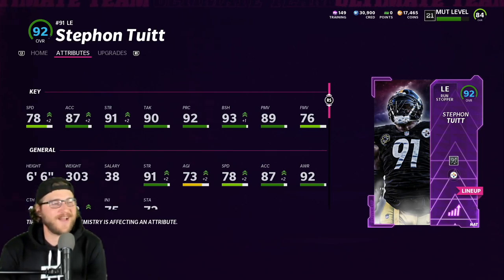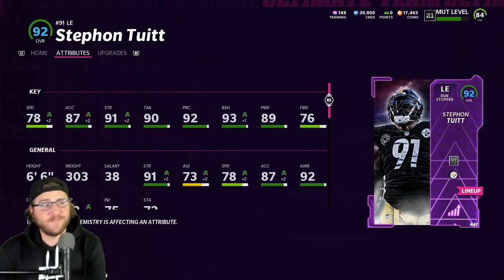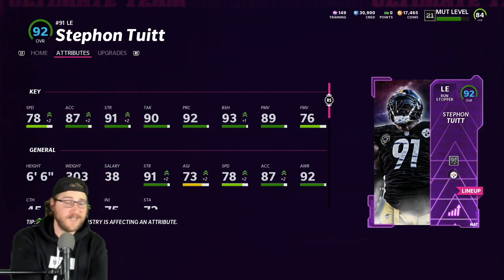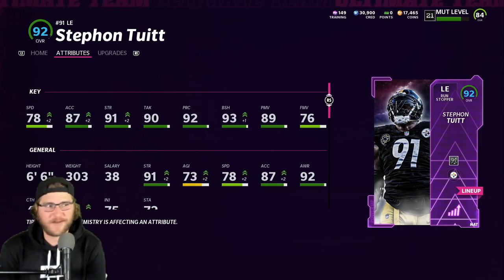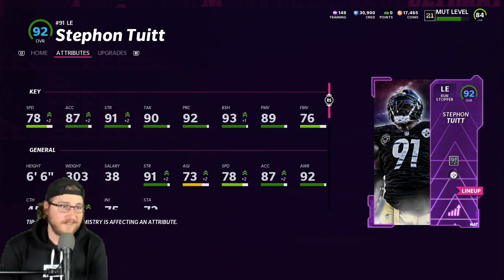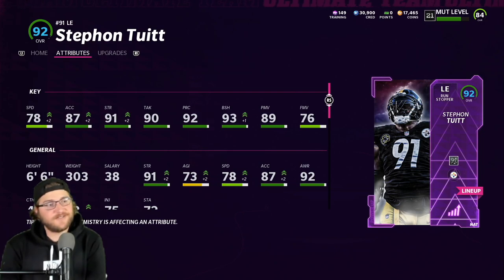What is good everyone, your boy Deke back again with another vid. We have the 92 overall Step-On-It Most Feared card that just dropped. This gameplay is actually from the Twitch stream that was live earlier, around 1 or 2 PM. Looking at the stats: 78 speed, 87 acceleration, 91 strength, 90 tackling, 92 play recognition, 93 block shed, 89 power move, and 76 finesse move.